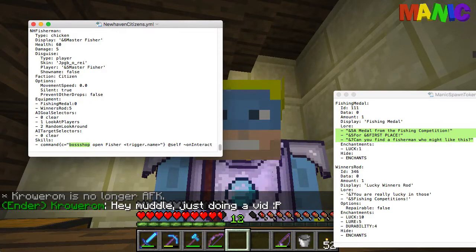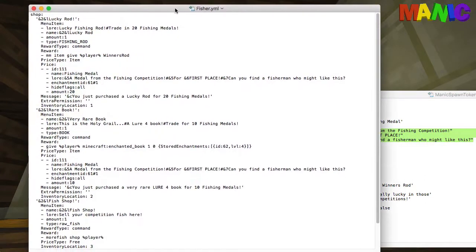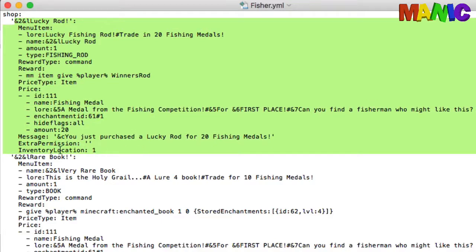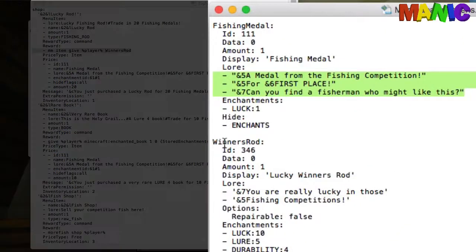Right, back to the BossShop — the 'open fisher' shop. This shop has the lucky rod as the first item. In inventory location one it shows a picture of a fishing rod called 'lucky rod', with lore saying 'lucky fishing rod, trade in 20 fishing medals'. The reward is a command: a MythicMobs item give for the player — the winner's rod.